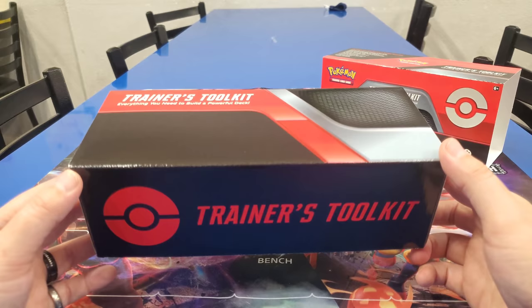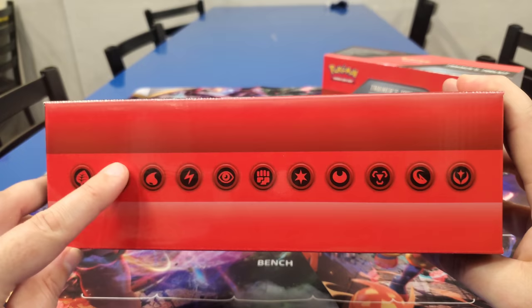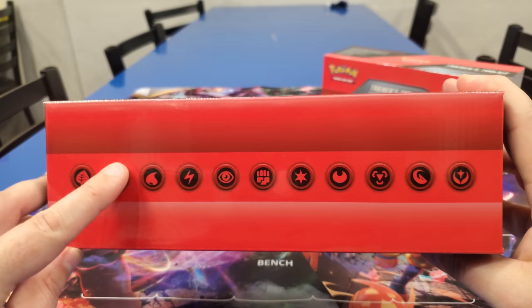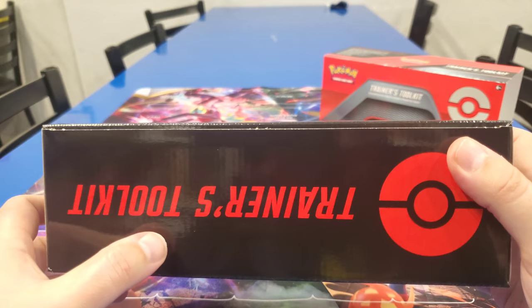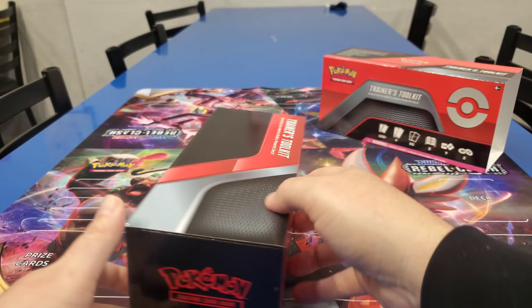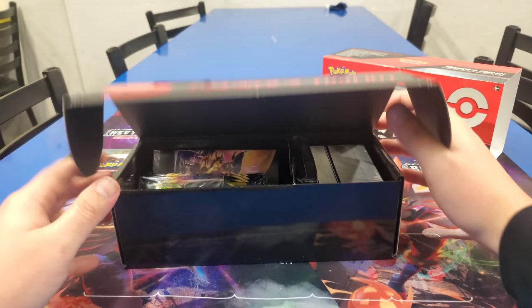Look at the top - Trainer's Toolkit. That is cool. This looks like a Ferrari. Like I just bought a Ferrari. This is better than a Ferrari. Completely blank inside. All right, here we go. Oh man, this is crazy. Come on, open it. So they did fit it all. I wonder what the packs are.